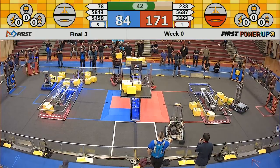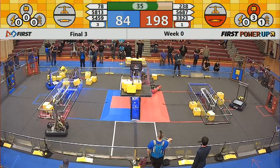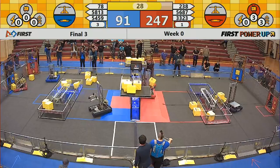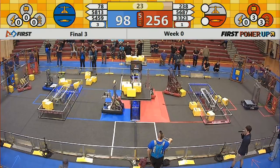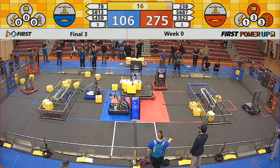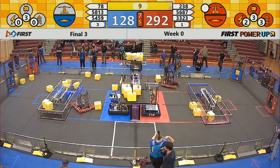56, 87 wants this one on the scale — they just miss it. Now blue has control of the scale, or the switch. 56, 87 just missed it. The red team has two of their power-ups in use right now. 56, 87 looking like they want to get one more on that scale to turn it over towards them. Let's see if they can do it. Oh, they just missed it. It's going to be all balanced out at the end of this.